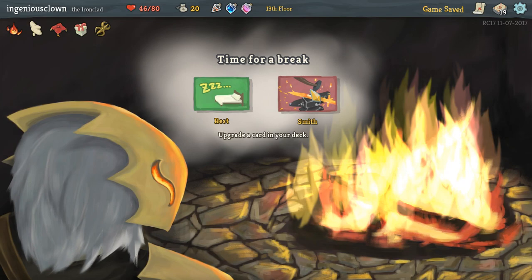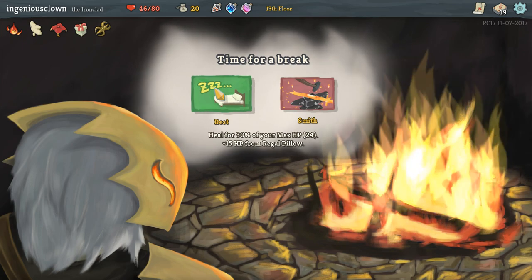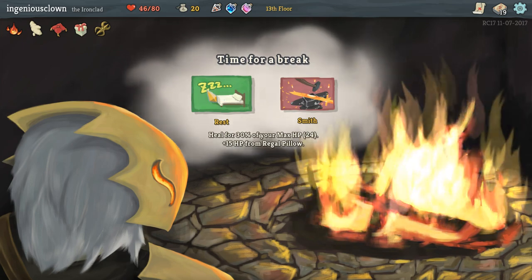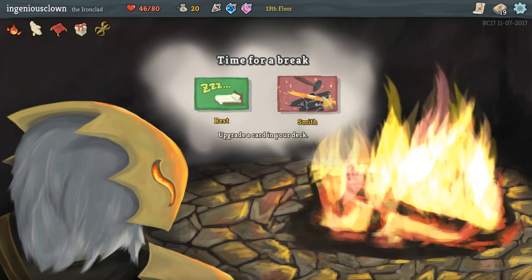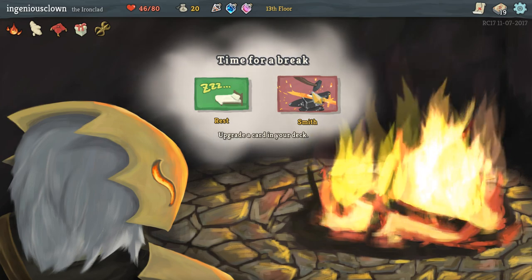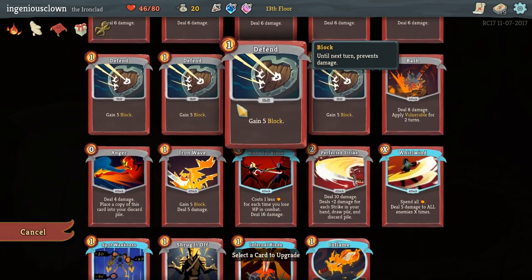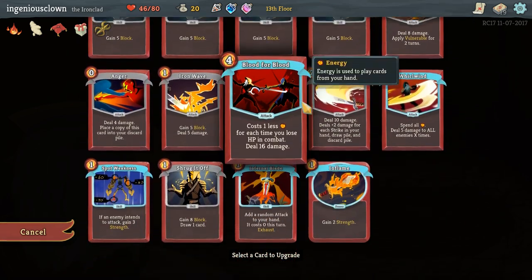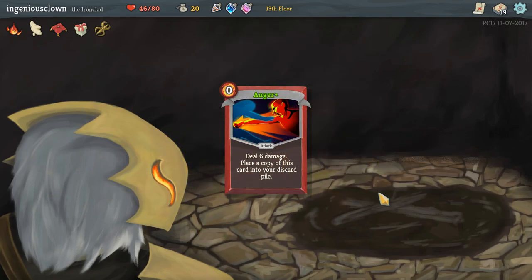Let's move on and rest for the first time in our lives. Smith? What is this? I need to rest. So I heal for 24 plus 15 - I could totally afford to rest at the last thing, because I know there's another campfire in the way. So let's Smith. Upgrade my anger. Let's do it - give me less of a disincentive.